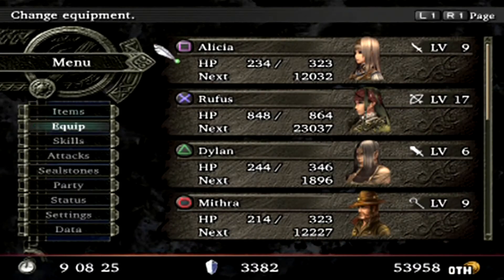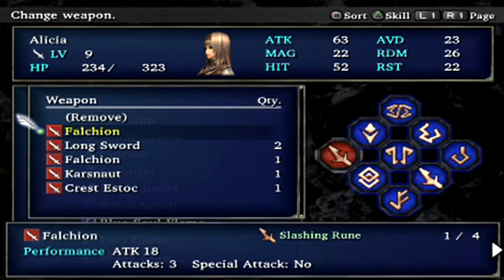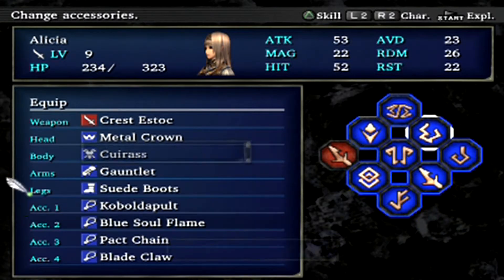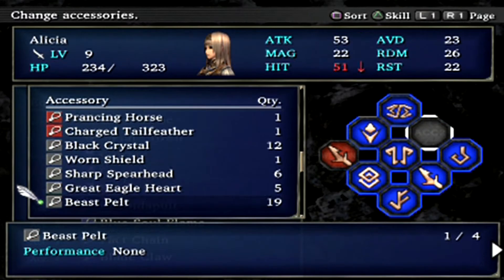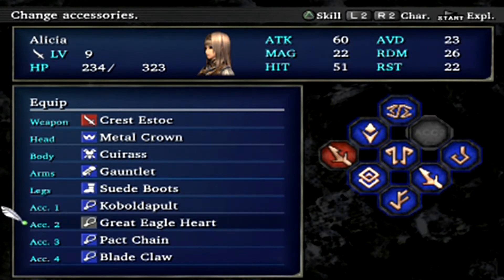I want to make a few changes to my party because my strategy requires a very specific setup and a little bit of precision, but if I can pull it off it'll be pretty stylish. You guys like flashy combos, right? I want to give Alicia the Crest S-Talk, and I'm going to get rid of the Blue Soul Flame to give her the Great Eagle Heart to boost her attack by 15%. I'm not even worried about Beast Bludgeon because in the next town that skill is going to be irrelevant for her. Some of you may know why.